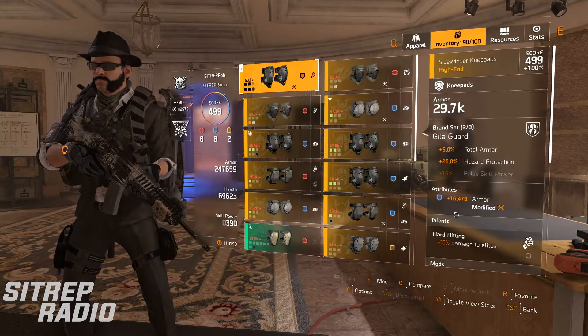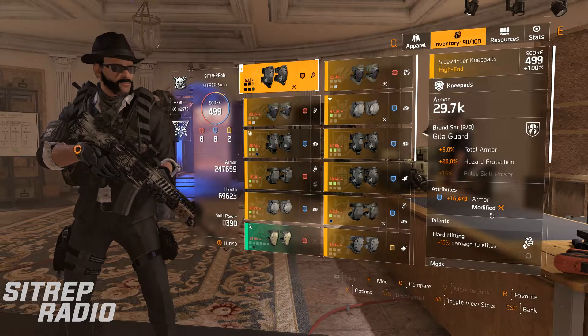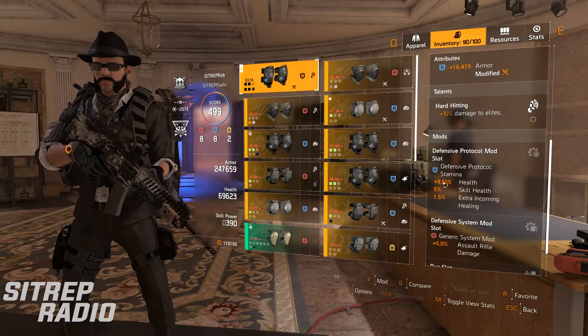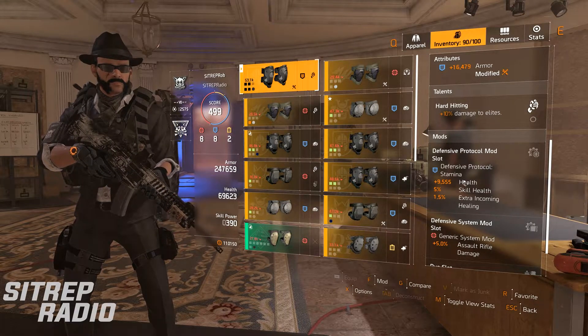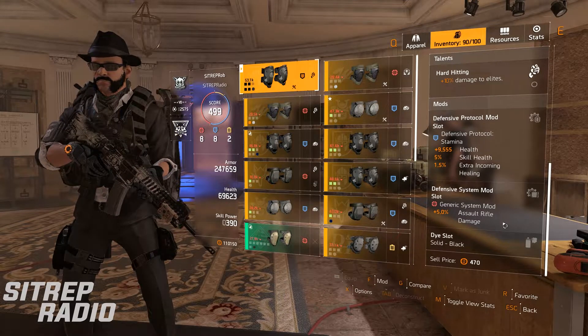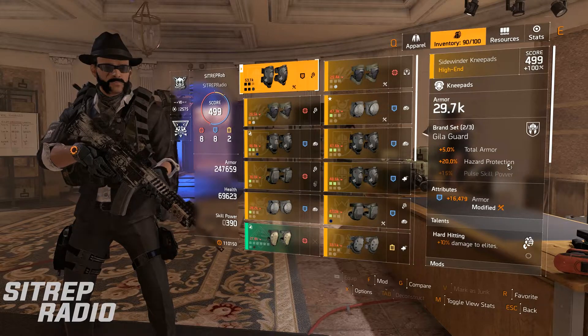Knee pads have got armor — that's quite a high armor roll; you could also go health here — hard hitting for more DTE, a pretty damn good health mod, and another cheeky assault rifle damage mod. The two-piece Killigard gives me more hazard protection.